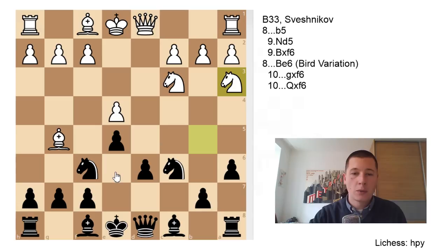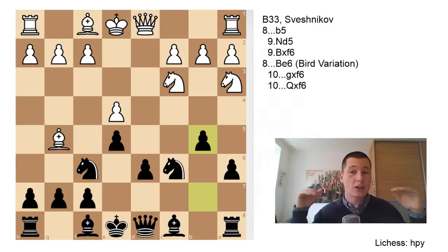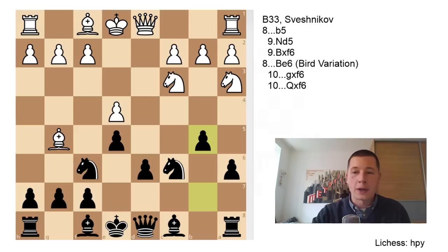So after d6, Bg5, a6, Na3 — we just went over Be6, the Bird variation. The main move and objectively the best move is b5. The most obvious difference is that the knight doesn't have the c4 square and the knights are threatened. So one of the knights has to move, or something has to be done not to lose a piece. This is the Sveshnikov variation of the Sveshnikov — or the Sveshnikov variation of the Lasker-Pelikan. White has two moves: either take the knight on f6, or put the knight on d5 immediately.